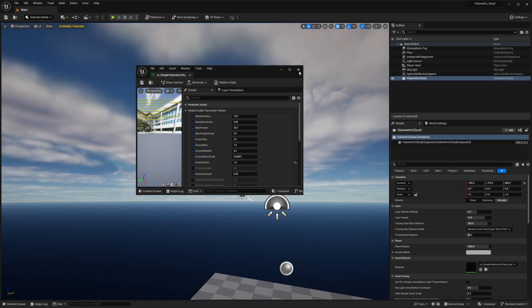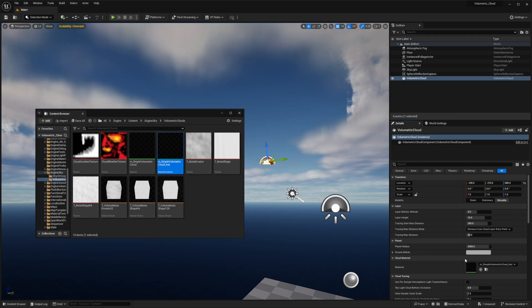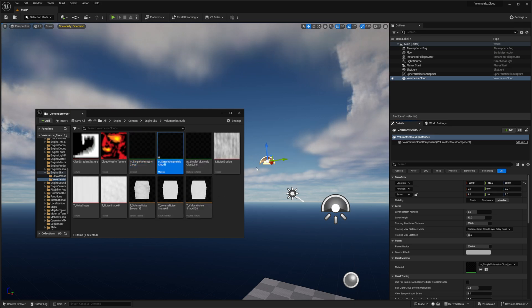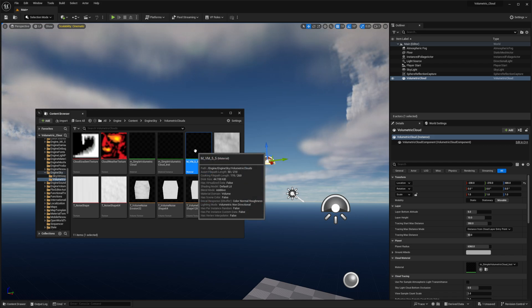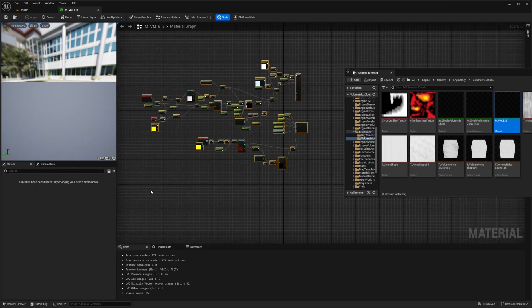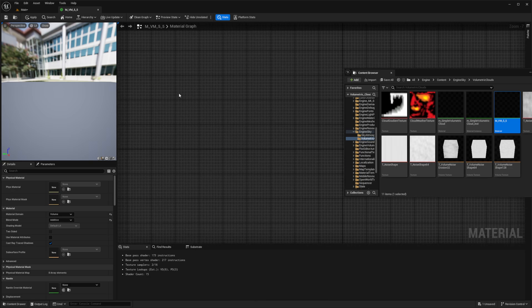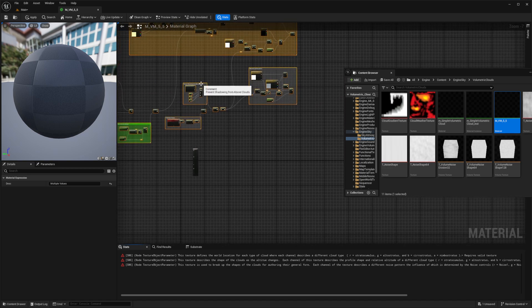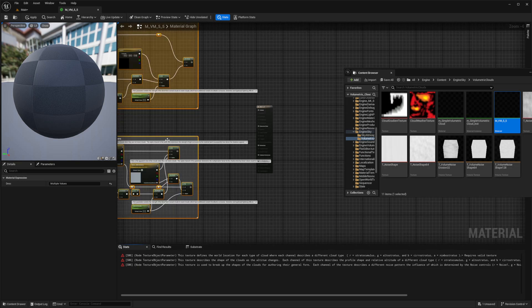We don't need that one — what we need to do is press this button to take our content browser to this material, then duplicate this particular material and call it something like 'M_VM_5.5'. I'm going to open it by double-clicking, and inside we want to delete everything, then Ctrl+V to bring in the entire material we just made. We could have created a new material from scratch, but we can just do it this way.